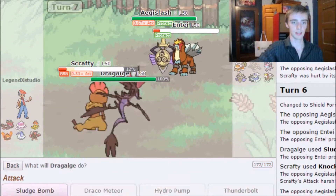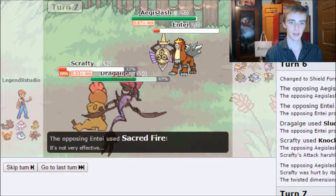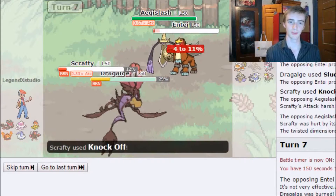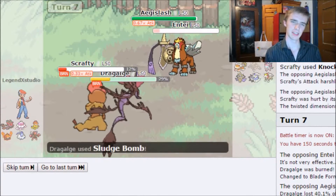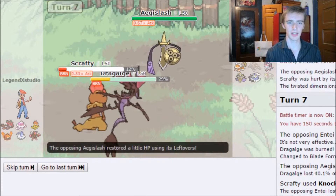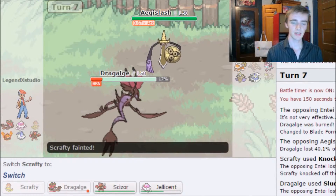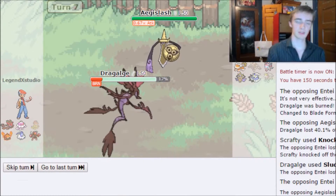I go for Knock Off and Sludge Bomb on Entei. They double-target me — they get a burn and Shadow Ball goes off. Dragology's bulk is showing, but it had Charcoal. Dragology takes massive damage and Scrafty faints. Their last Pokémon is Sylveon.